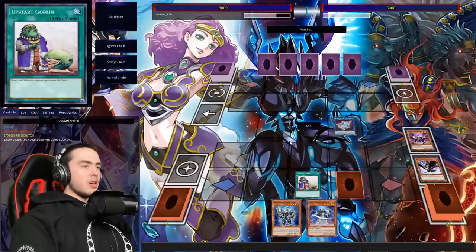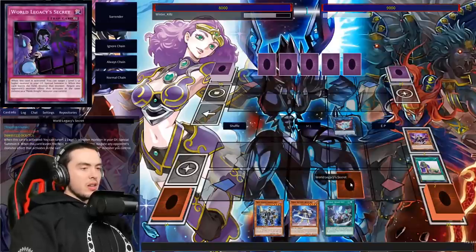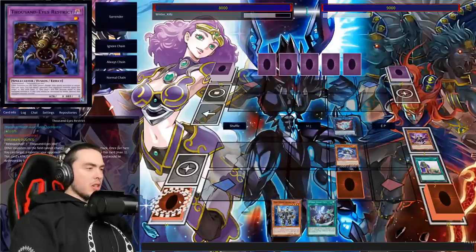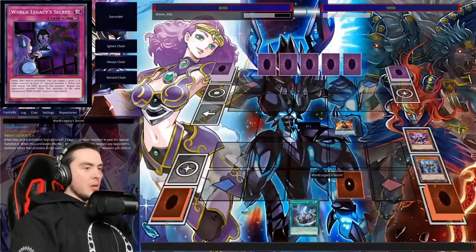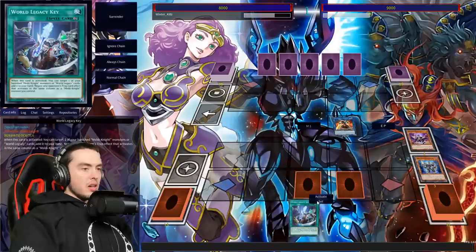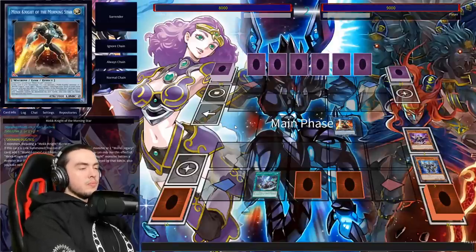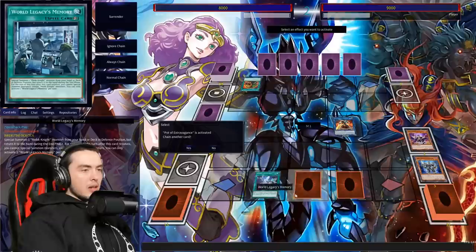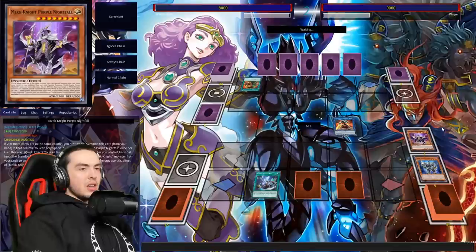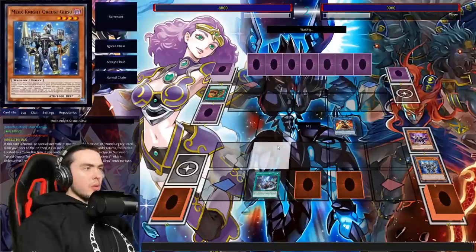If we just start with Gear Sue we can resolve Blue Sky turn one, but we have monsters on our board — actually, we already normal summoned. I totally psyched myself into doing that. That was a really good play on my behalf. He's going to Ash the Upstart Goblin — actually, never Ash Upstart Goblin. World Legacy Key is fine. We'll special summon this and make Morning Star — then discard this, goodbye Gear Sue, add Memory, and we'll set this.